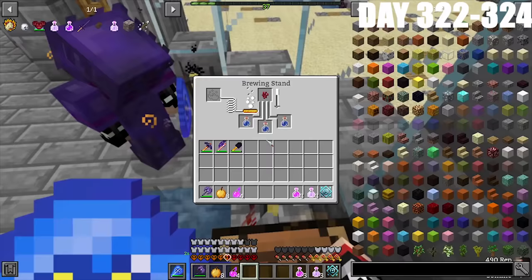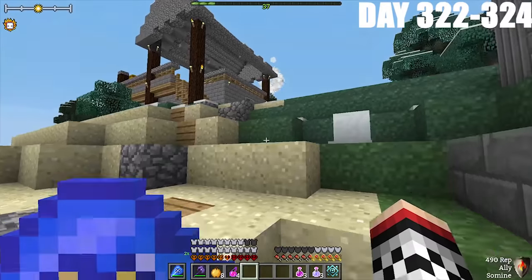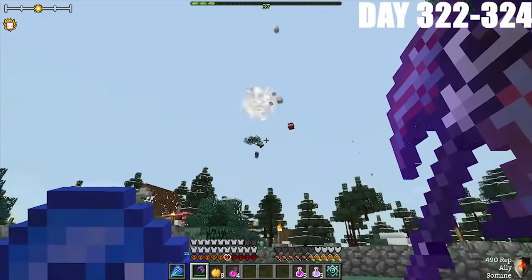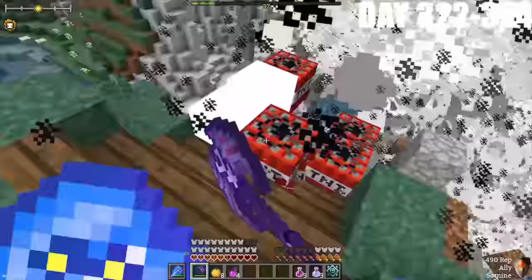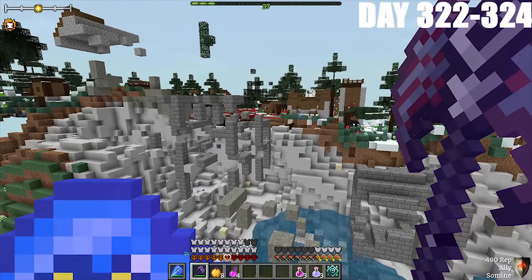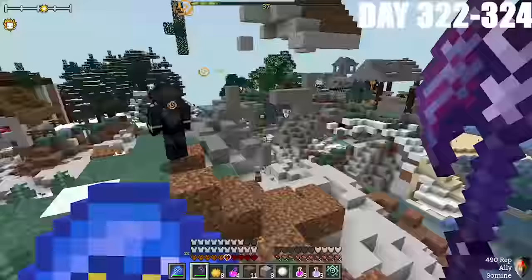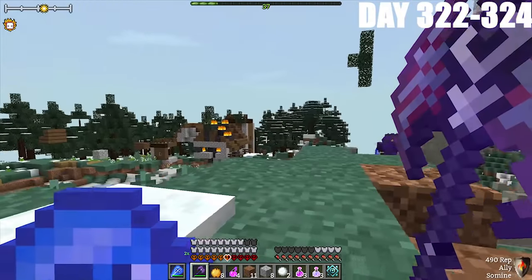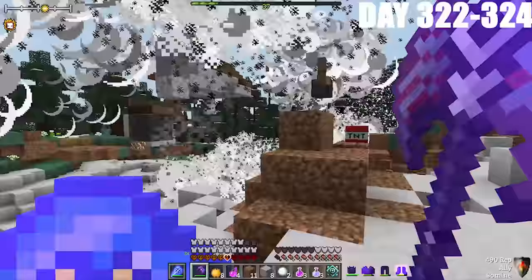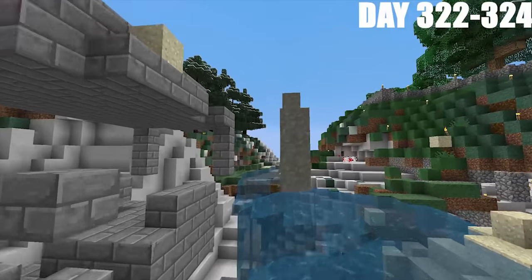From days 322 to 324, we spent brewing potions. When we looked out the window, we saw explosions. We went outside and it was indeed explosions — TNT was flying everywhere, targeting the village right next to our base. It completely wiped out the entire village. We got a closer look, and in the sky we saw fire coming down from the Devastator's dragon. The Devastator was behind this. He blew up the entire village next to our base, and it's completely gone.